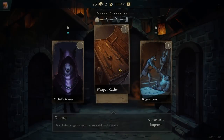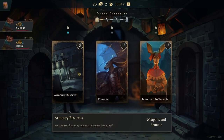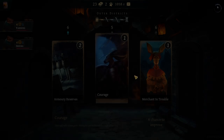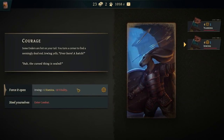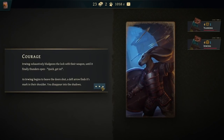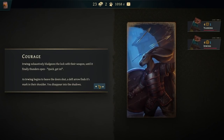Yeah, these are good, and we're going to have a lot of energy to be squandering here. Weapons and armor, chance to improve, merchant in trouble. I think merchant in trouble just gives us an item — let's try courage. Some guards are hot on your tail. You turn a corner and find a seemingly dead end. Erwing yells 'Over here, a hatch! The cursed thing is sealed!' Let's get it, because I think that gets us permanent extra stamina. Erwing exhaustively bludgeons the lock until it finally thunders open. An arrow finds its mark in their shoulder as you disappear into the shadows.